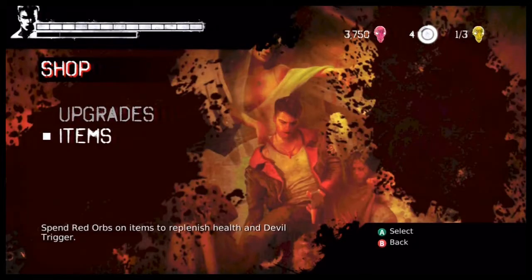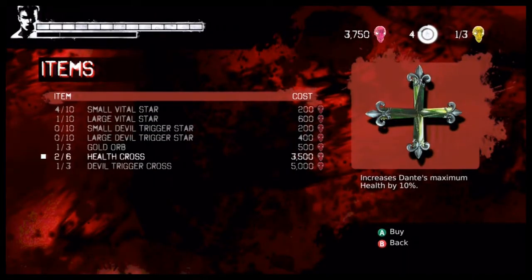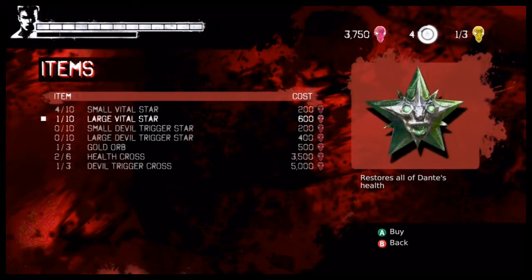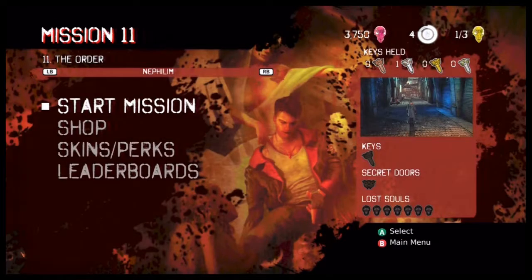Even in your Devil Trigger form, it's not really a good ability to have. Health cross, Devil Trigger cross — I'd recommend, since there's only three Devil Trigger crosses, to hold that for Devil Trigger. The health cross, you don't really need them because of how good you're playing right now.